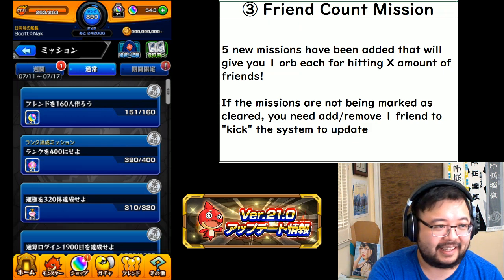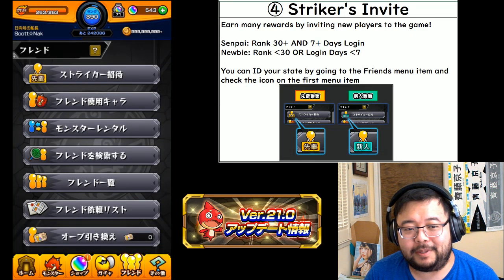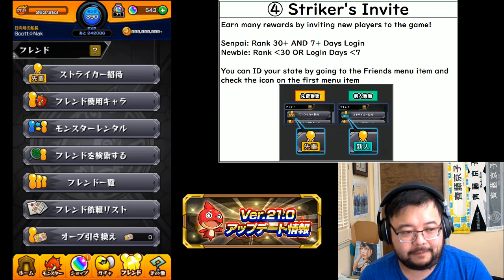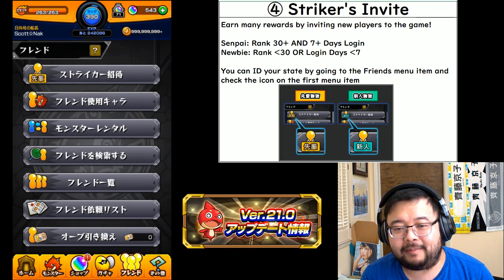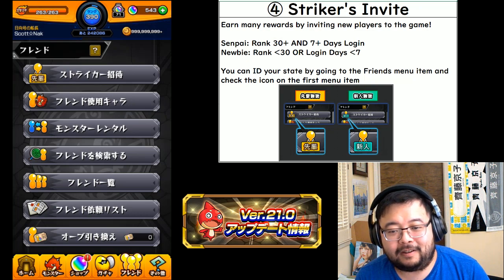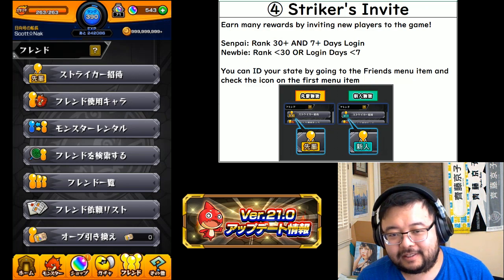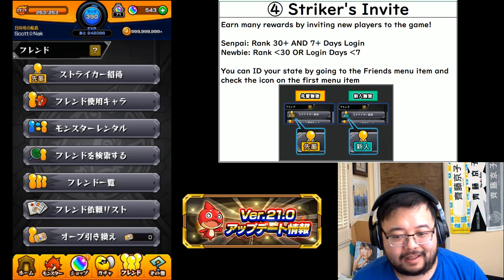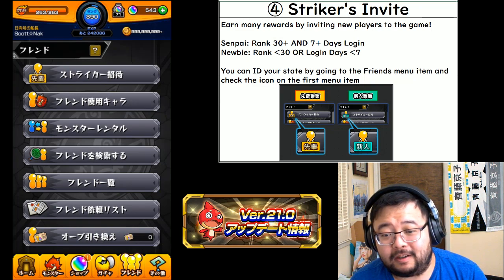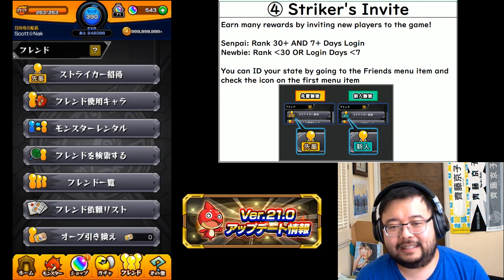There is a new system available: inviting new people to play the game. You'll see this new menu item in the friends menu at the very top. Based on the number of days you've played and your current rank, it will classify you as either a senpai — shown in yellow — or a newbie, shown in green. A senpai is anyone with rank 30 or higher who has played for at least seven days. A newbie has rank 30 or less or has played for less than seven days.